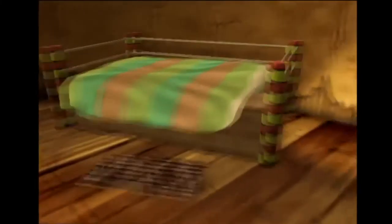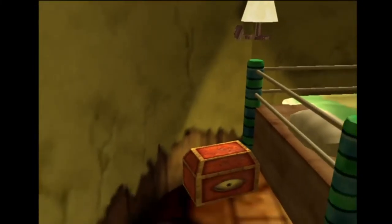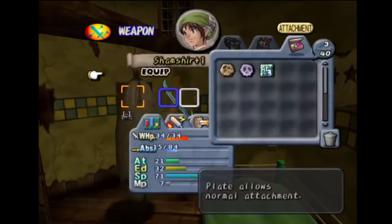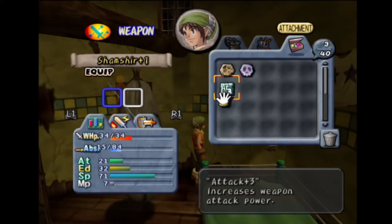There are spot items spawned in here, and I think this is attack plus something. Yeah it's plus three - that's good. Some of the items are attack, magic, speed, or endurance. The random thing is you can be plus one to three, so they're random what they are, and I got lucky with that one.